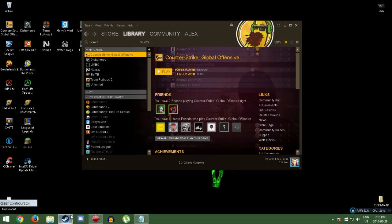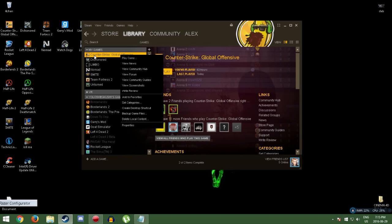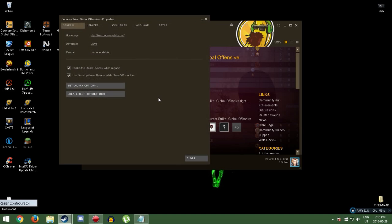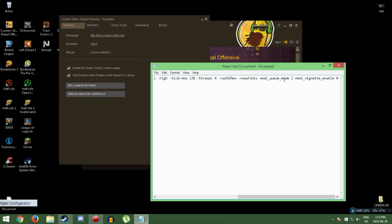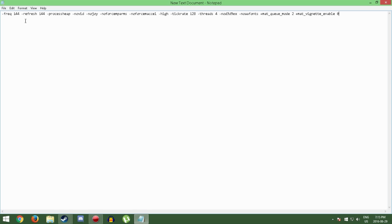Next, go to Steam, right-click Counter-Strike, press Properties, and go to Set Launch Options. Those are the launch options — they look a bit weird in there, so I have them all laid out here.